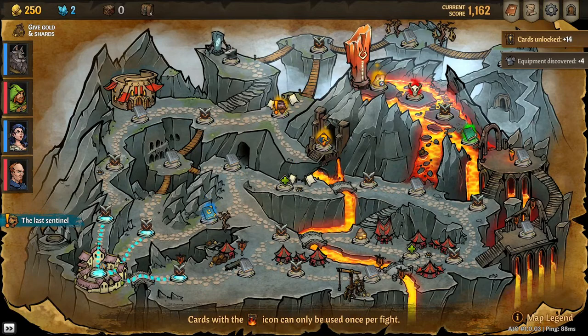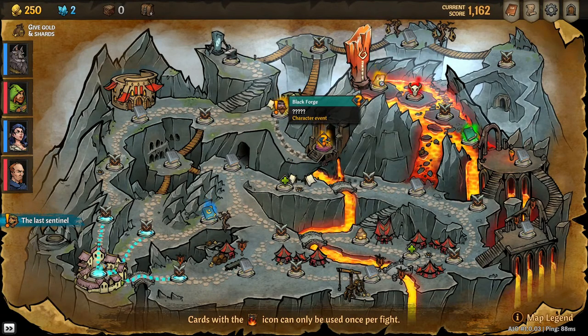We have to get to the black forge over there for a character event. It looks like there's multiple ways — nope, only one way to get there. We have to go through this rest area with the character event.